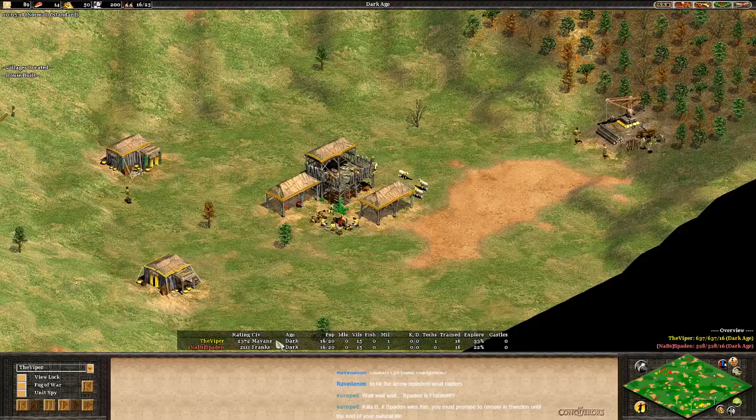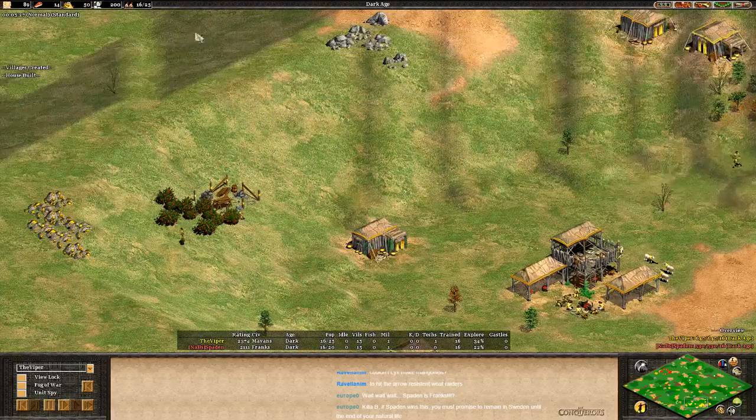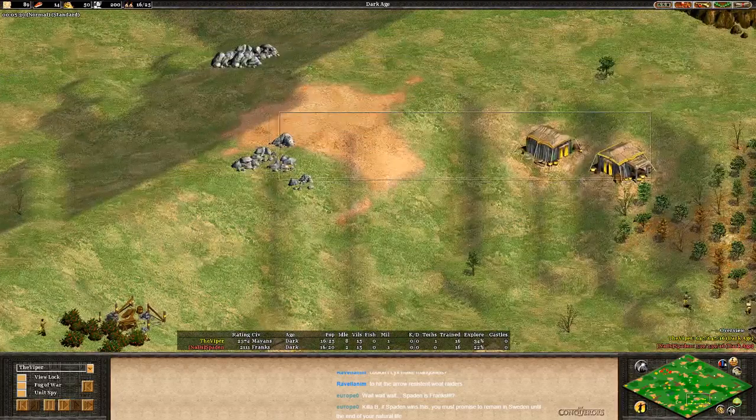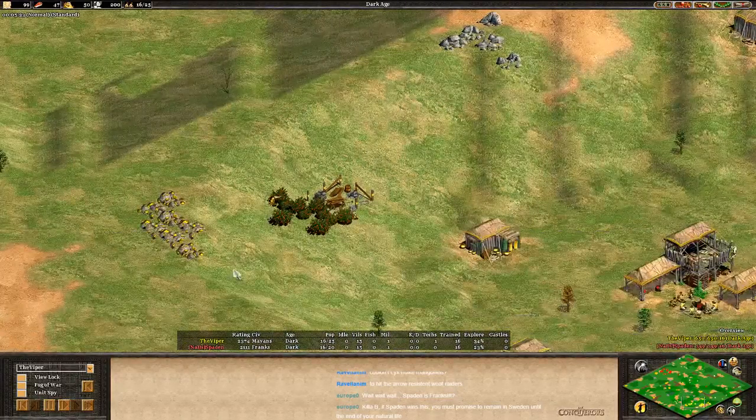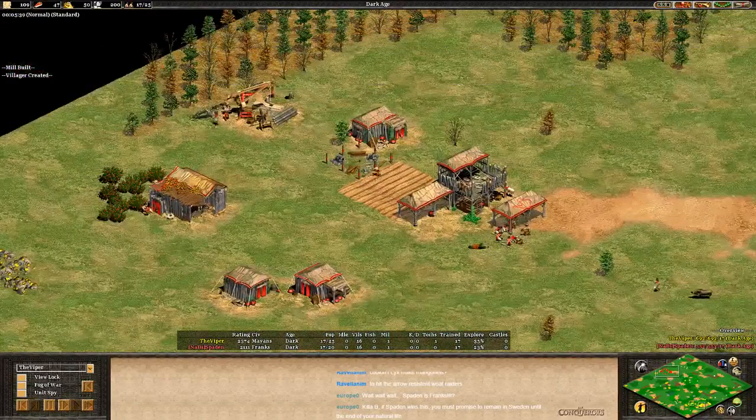Spaden is Franks — Spaden is playing as the Franks, the Frankensteins. The Viper's map here is quite bad. I think that could be a deciding factor. We'll have to see though. Spaden's just now coming forward — he's got to do a good bit of scouting. Sometimes if you come forward and find your opponent's wood line and TC, you get complacent. He's got to scout and find all these gold piles and realize that his opponent's map is really, really tricky.